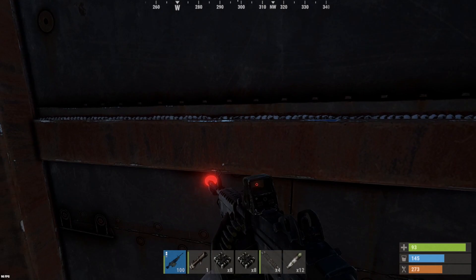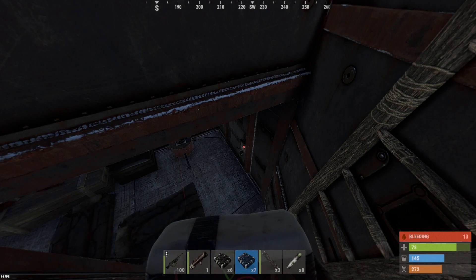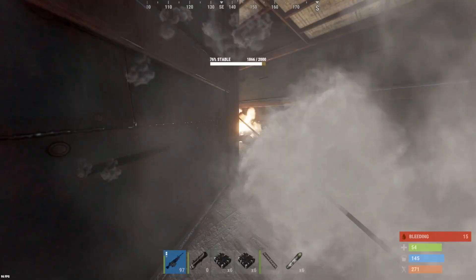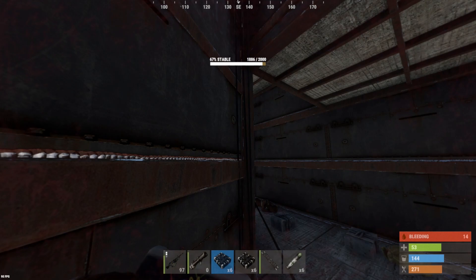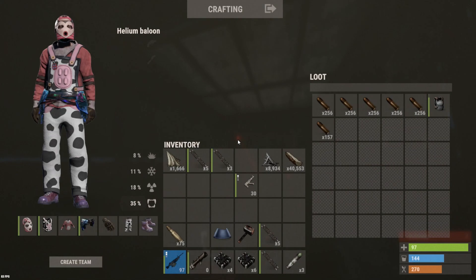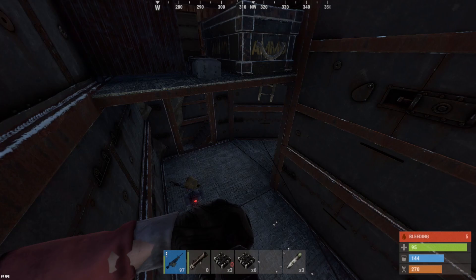There's an auto turret. Another trap there. Let's see what we got — dude's just stocking up on MGLs. Base is still going downwards too.